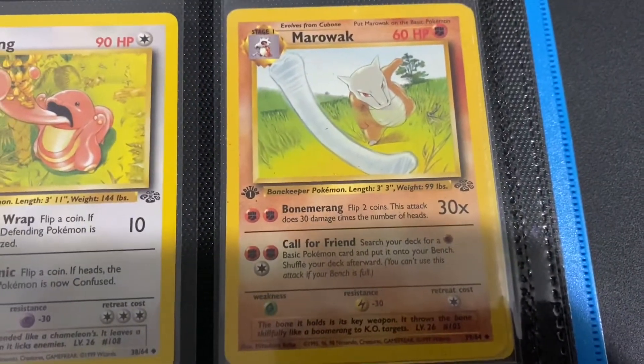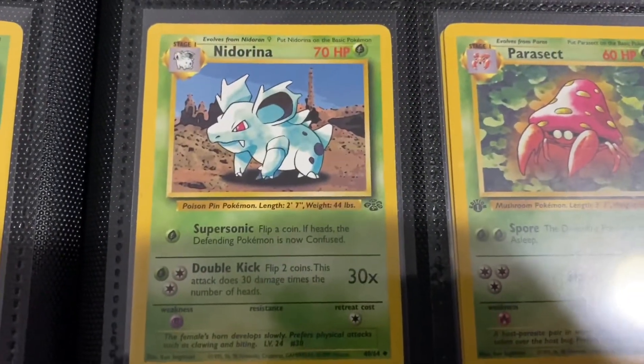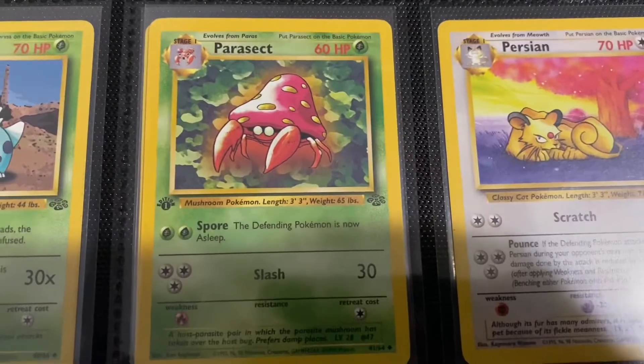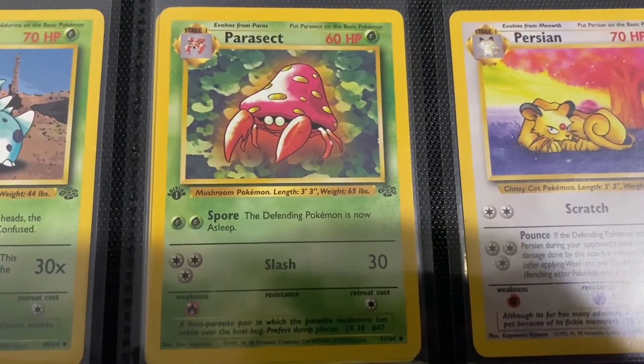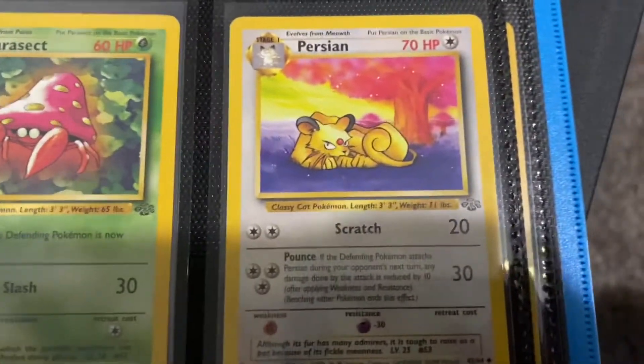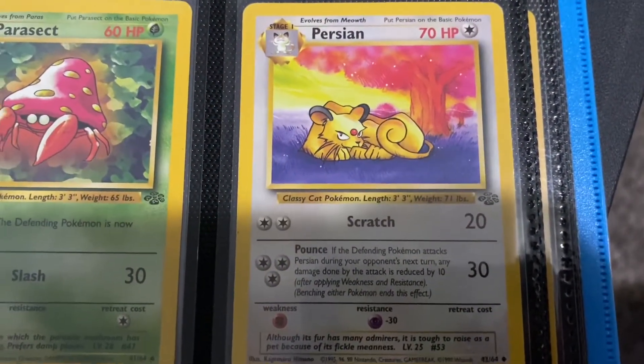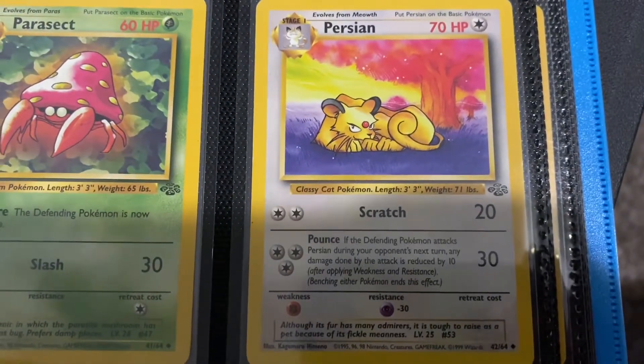Marowak action photo — it's nice when they have a little action. Nidorina — kind of the same thing as the Nidoqueen. Parasect — it's Parasect, very forgettable Pokemon. Persian — this Persian artwork is starting to grow on me. Even though it's freaking 20 years old, it's a nice little Persian artwork.